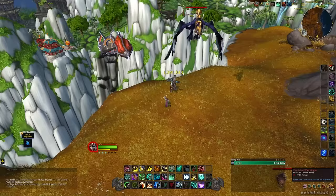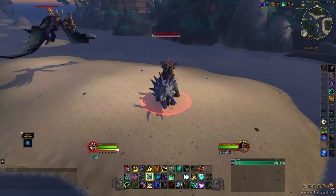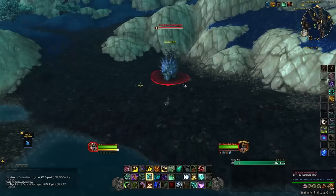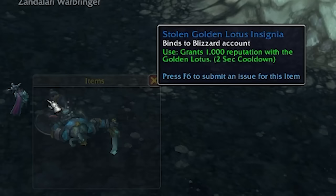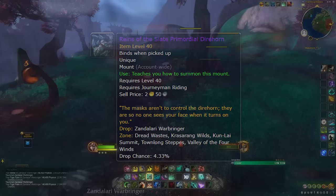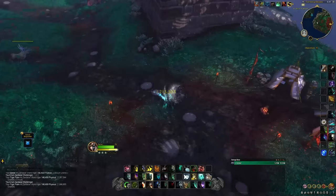Even if you don't get a mount from Warbringers, you'll be getting reputation tokens for other Pandaria factions such as the Golden Lotus, which award mounts too — a nice double dip. Also note that Warbringers only drop the mount they're currently riding, so if you already have the Slate Direhorn and find a Warbringer riding one, you'll only get a duplicate if a mount drops.